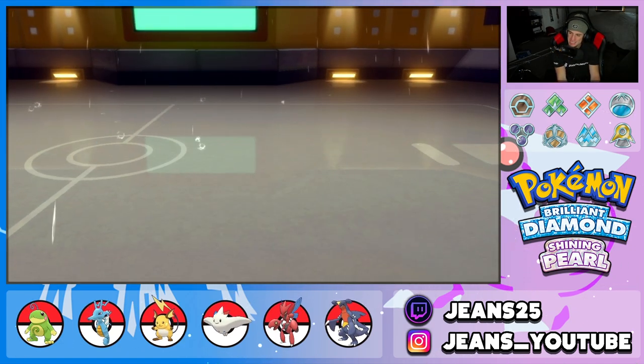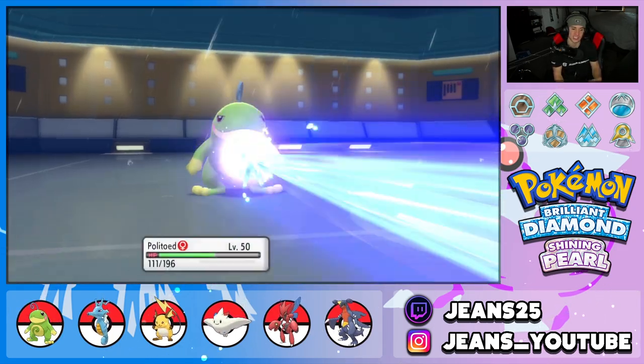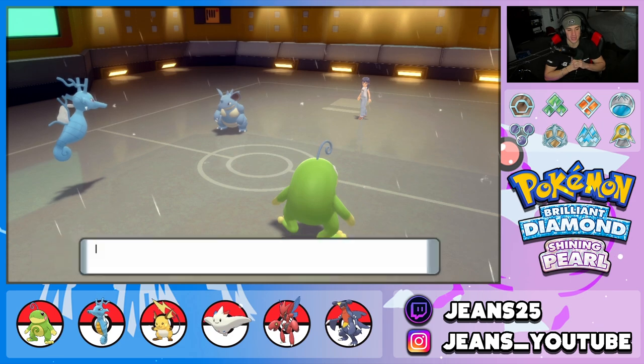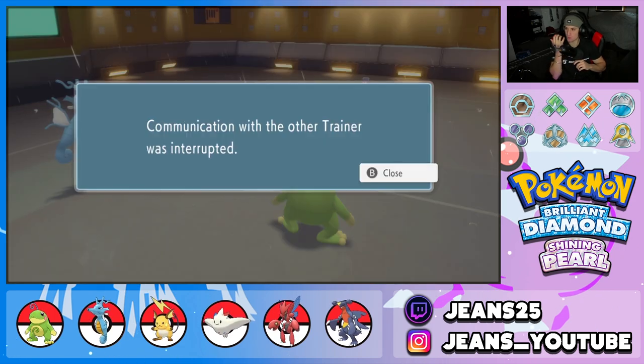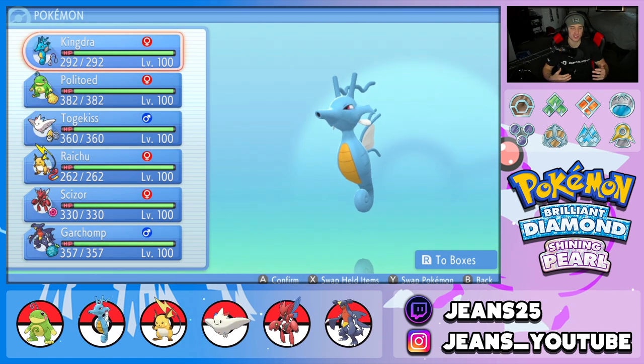He goes into Ice Beam — we have a Yache Berry anyway, so Politoed takes that as a tasty snack. Two opponents quit today — not one but two. We grab ourselves a perfect record.